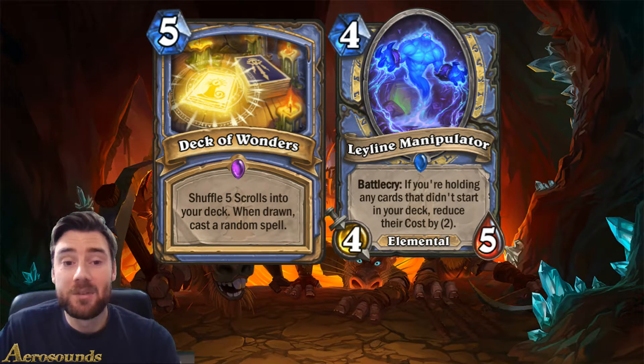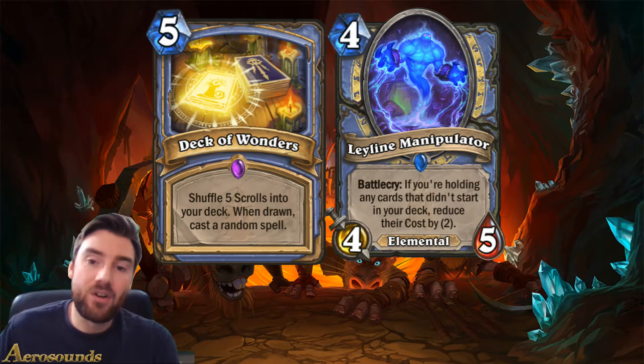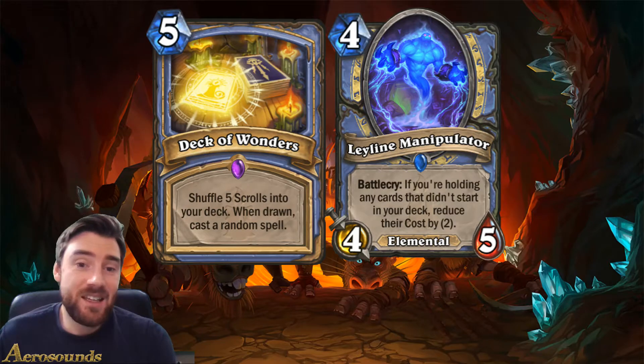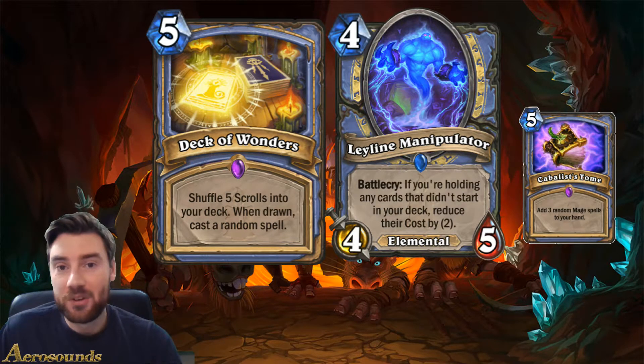The Ley Line Manipulator in particular is where I think there is a problem. The battlecry reads: if you're holding any cards that didn't start in your deck, reduce their cost by two. This isn't just spells - this is minions as well. Often what the quest mage wants to do is use Timulacrum on their Sorcerer's Apprentice so they can get another apprentice, then play enough apprentices onto the board to get free fireballs. Well, if they've got any apprentices in their hand and any spells that they've drawn from Kabbalist Tome, they can just play this four-mana card and those spells are reduced by two. The Sorcerer's Apprentice will go down to zero, and it just makes it so much easier for them to complete their quest.